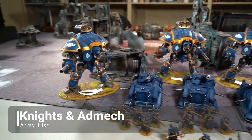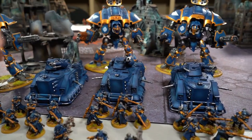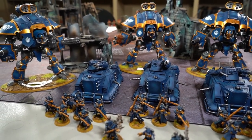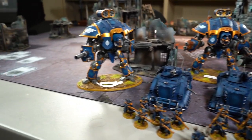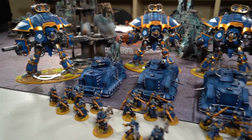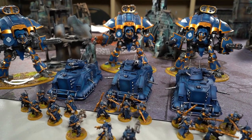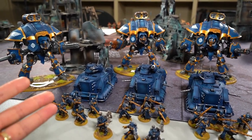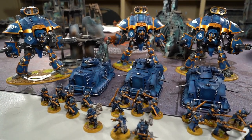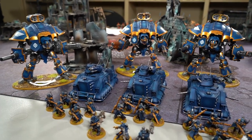Francois painted the Admech up pretty quickly - he spent about half a day on them, just tabletop standard, and will make them prettier before the Can Hammer team tournament. Francois is the captain of team Hammerheads for Can Hammer team. Despite beating Matthew, he's been pushed onto Knights because he has the option, and Knights are always one of the factions for ETC - it's a good safe choice if you have access to it.